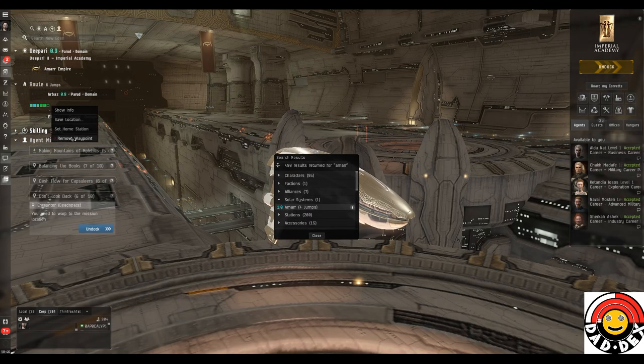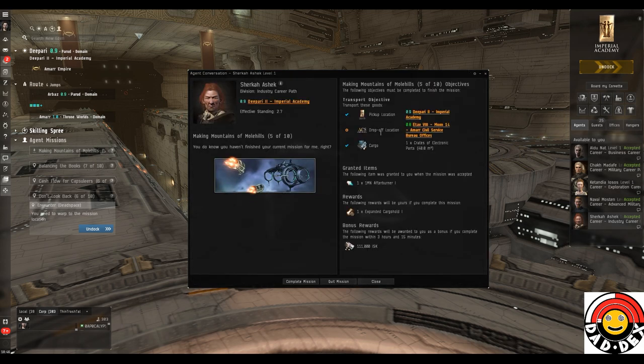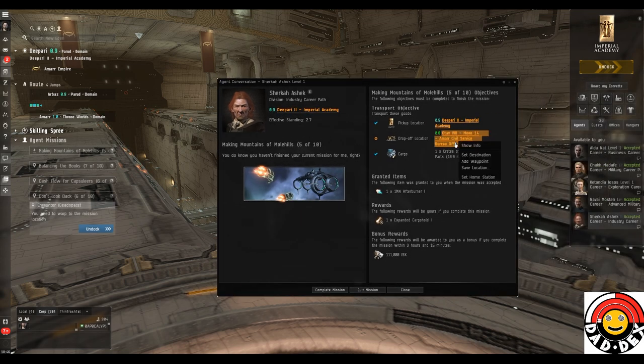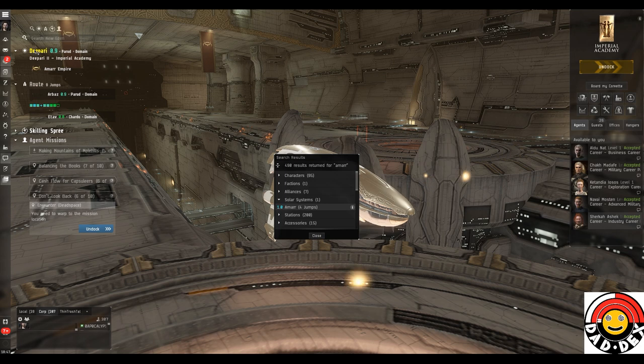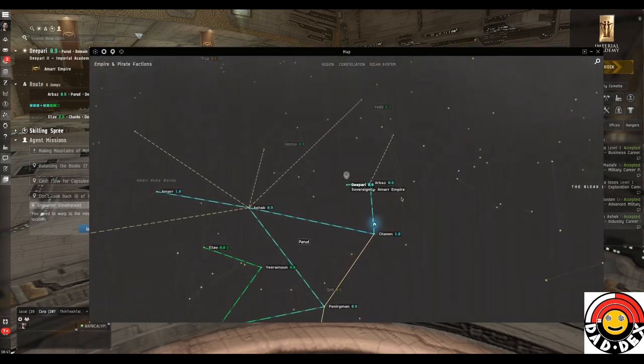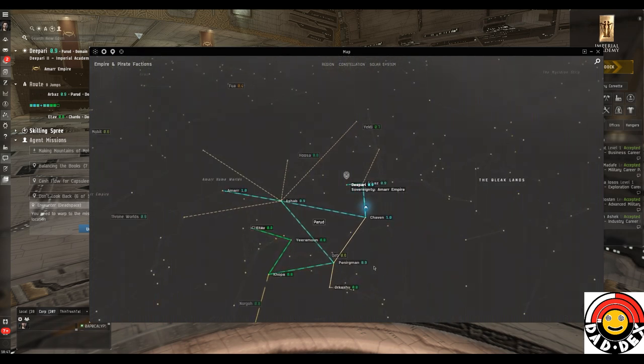We're going to cancel the waypoint set when looking at the mission and set a waypoint to the system Amarr. Then go back into the mission and set destination - that sets it as the first stop, so we need to clear that, set Amarr as destination again, then set the mission as a waypoint so it adds onto the end of the journey. We'll open up the map screen centered on Dipari by right-clicking the system name and clicking 'open in map' to confirm the route - we divert up to Amarr then come back down, saving us from doubling back.